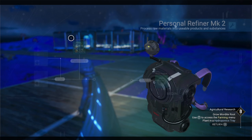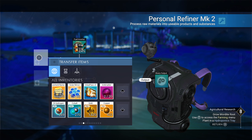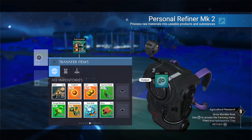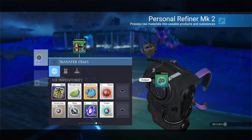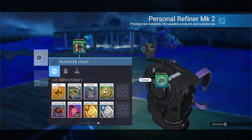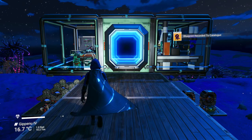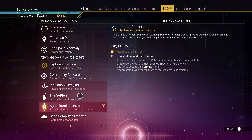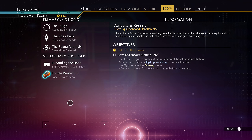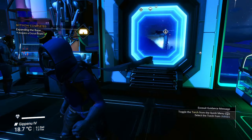I think I could make Mordite — isn't it made out of fecium? Do we have any fecium? I don't see it. We'll have to go back to the freighter for that one. So I've got the microprocessor — or the circuit board, whatever it's called. Let's switch missions.